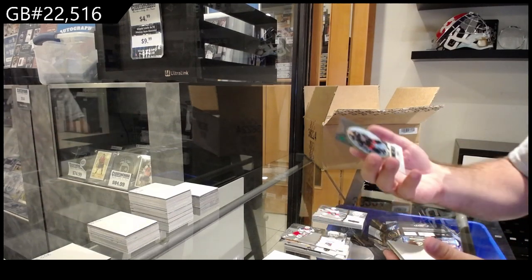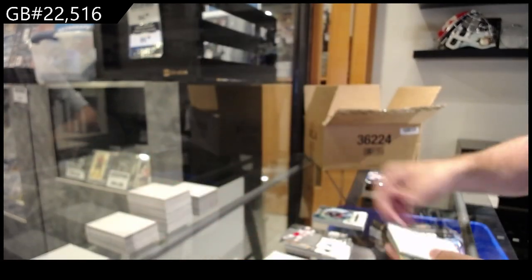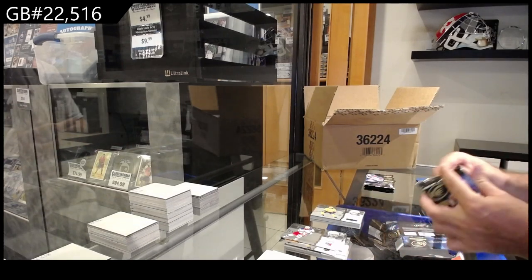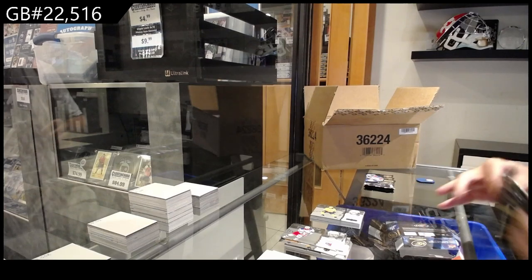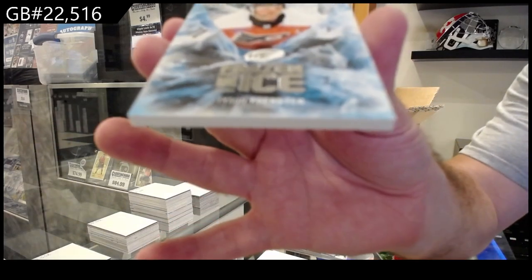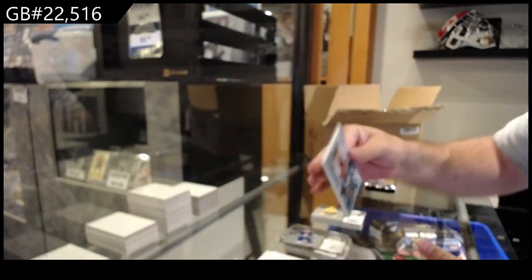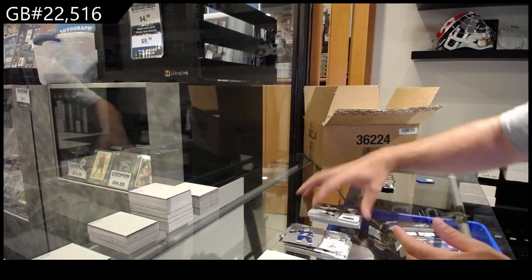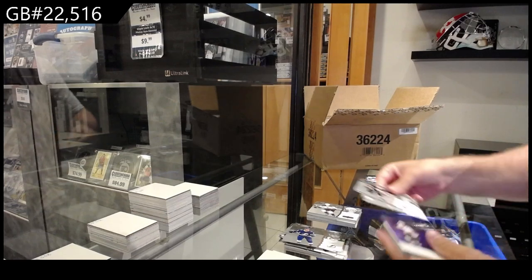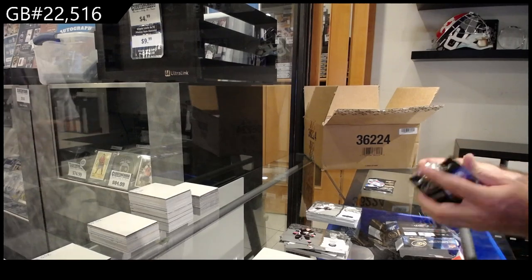We've got a 299 for the Blue Jackets of Sposal. We got a green of Veneers for Seattle and a Vangely stuff for the Preds. Frozen in Ice for Philadelphia - Forrester. Frozen in Ice, green of Coronado for Calgary, and a rookie of Kesselring for the Coyotes. It just sped up significantly. A purple of Greg for Ottawa, Atkinson for Philly green, and a Filth for Chicago.